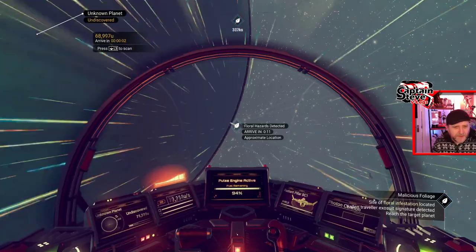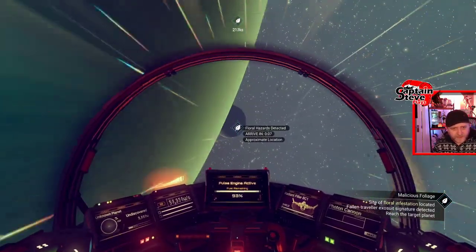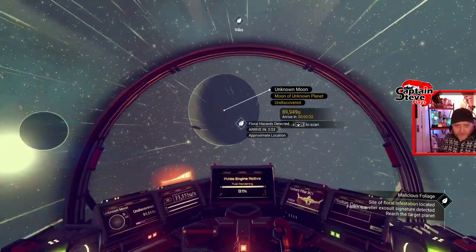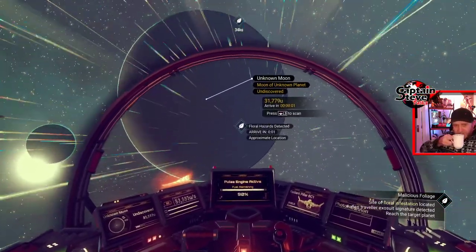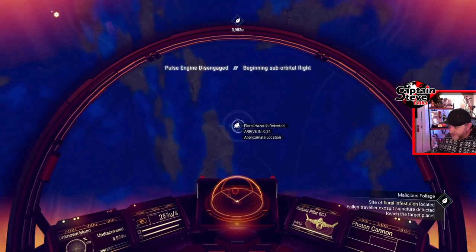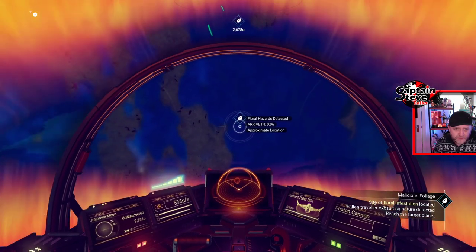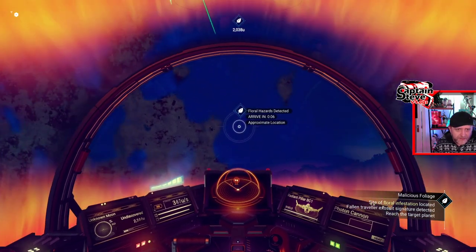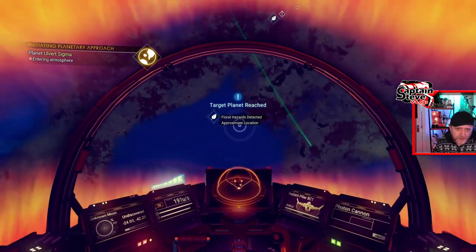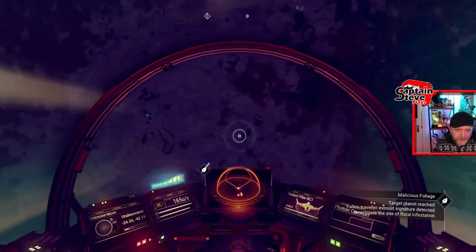It is what it is - it's random, that's what it is. Let's fly on down - we've got to find the grave marker of the individual, but the main reason I'm doing this is to show you the planet. It's still going to be the dark side, isn't it. Let's head on down and see if we can spot the grave marker. The grave markers are extremely small so I very much doubt we're going to be able to spot it.